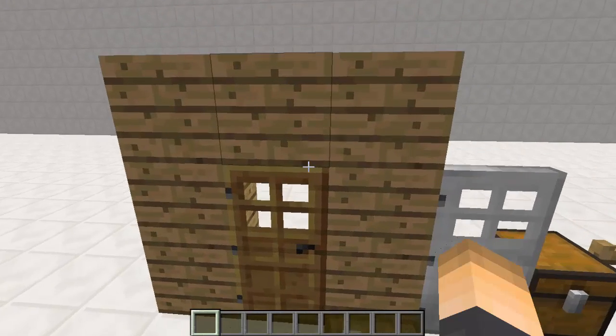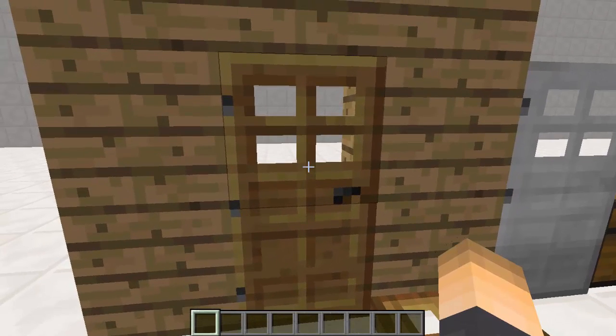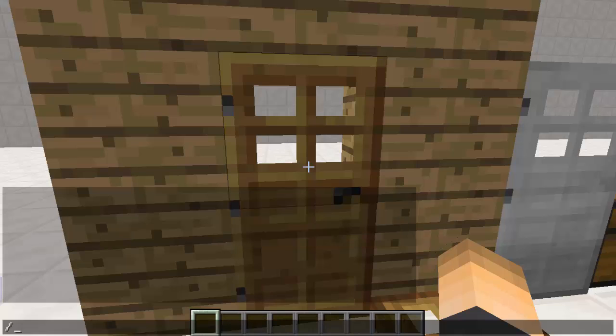So they can't really steal anyone else's doors, which is a great feature. Let's go ahead and get this started. I'm going to use this wooden door. If we type slash PP create, we can go ahead and create a series of numbers that we can type in the pin pad. The pin pad numbers can range anywhere from 1 to 54.